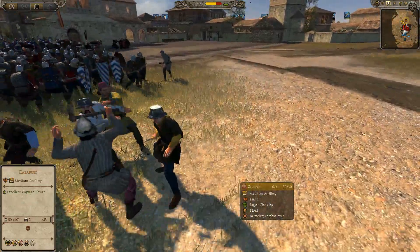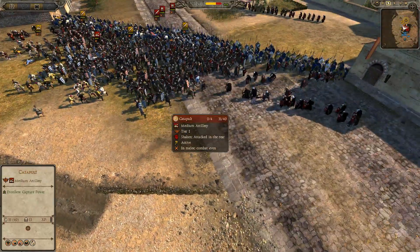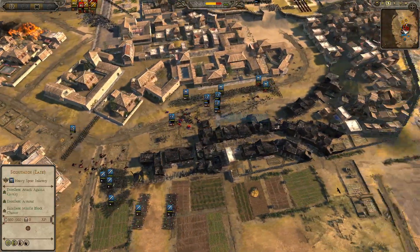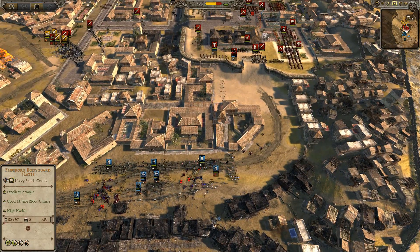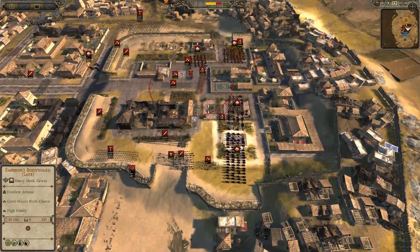We actually have the catapult crew that I ignored — they're actually trying to outflank me over here. My catapult crew is in here fighting their catapult crew. But Hoenn Master has really conquered a nice section of the streets here, and the best part about this area is that he's going to be able to fire down right into the town center — he's already pressing towards the keep.